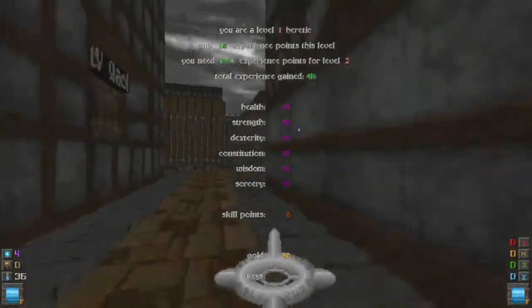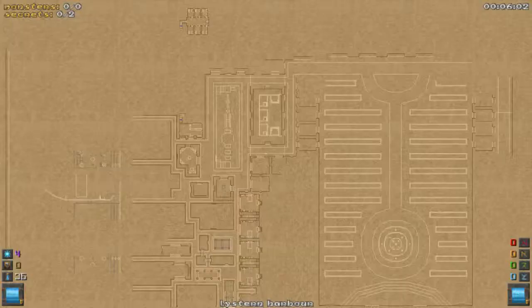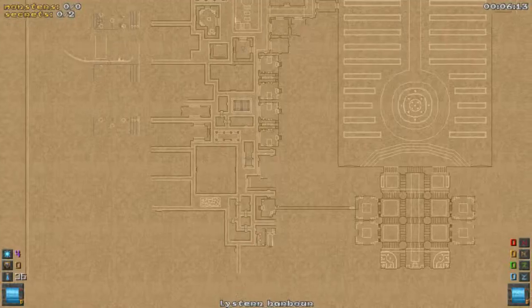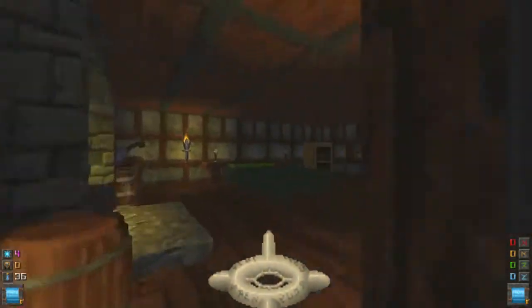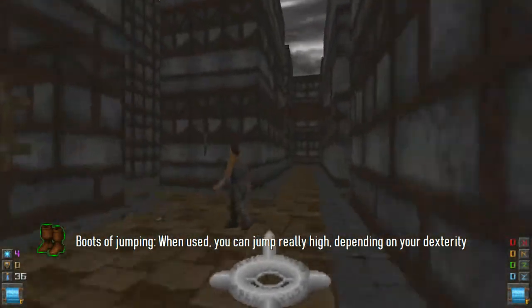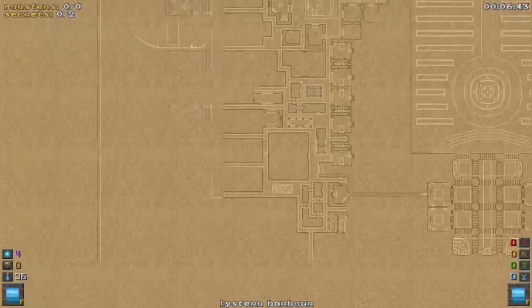Here is the leveling up mechanism. You gain experience from killing an enemy and you level up. There are more buildings we need to explore, so let's go around and see. Here's a building right here - jump boots! The jump boots are the green boots of speed. When you use the jump boots, you jump high. Works wonders when going into secrets.